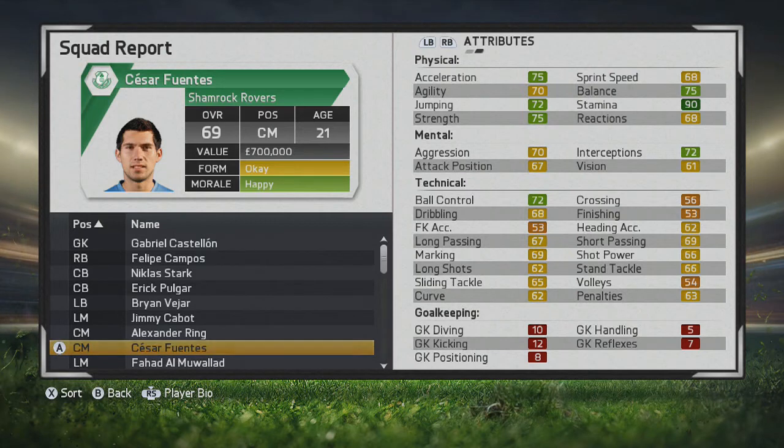He has some really good base stats — he can just run like crazy with his stamina. He could play right back or center mid, and that versatility is always great to have. His ball control, jumping, strength, acceleration, and balance are all really high.